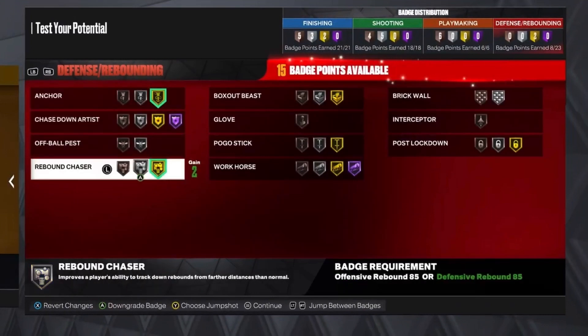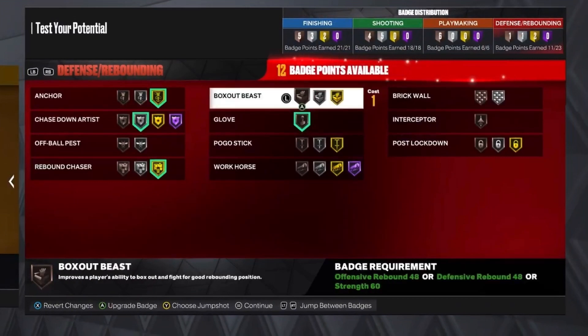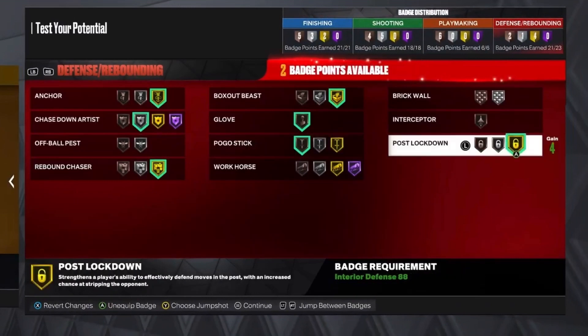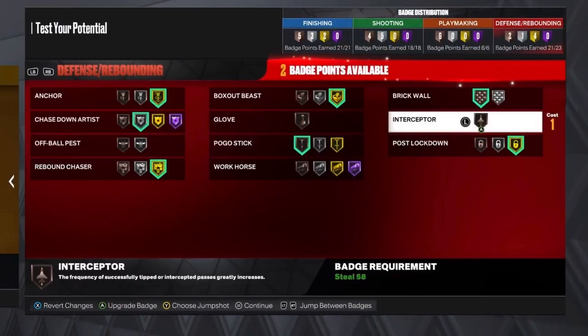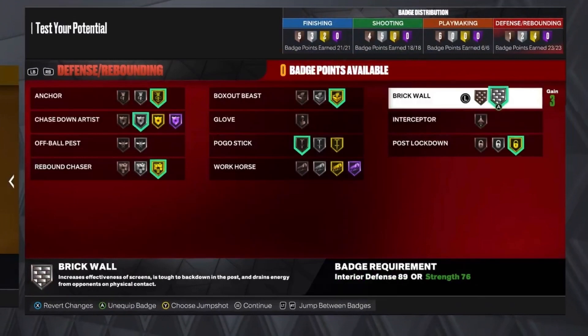For the defense, you want to put Anchor on Gold, Rebound Chaser on Gold, Chase Down Artist on Silver, Glove on Bronze, Box out Beast on Bronze, Pogo Stick on Bronze, Post Lockdown, and Brick Wall on Silver.